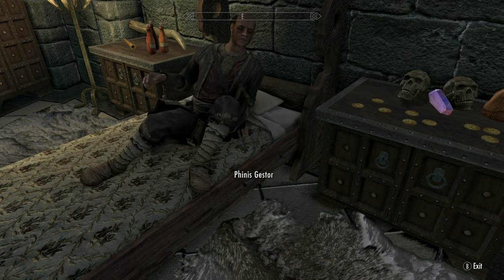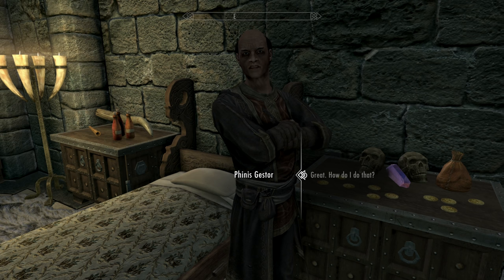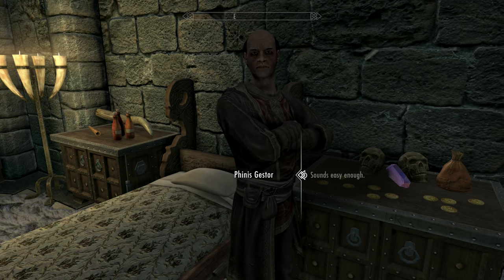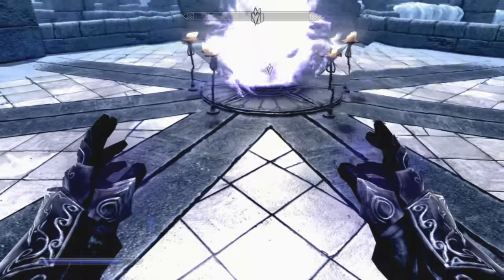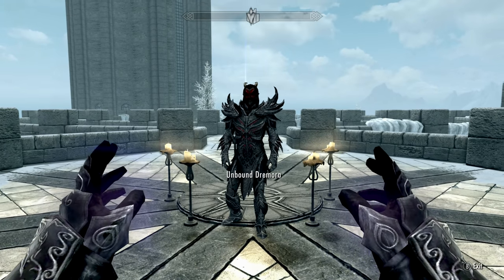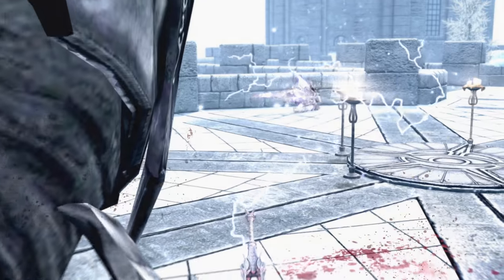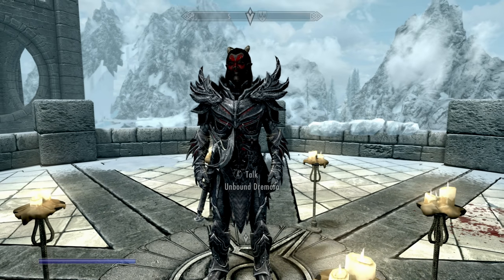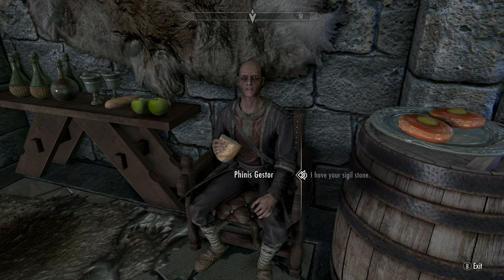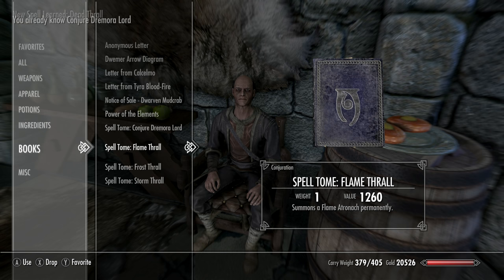Now we'll make our way to find Phinis for the Conjuration ritual spell. Ask him if there's anything else to be learned about Conjuration — he'll give you a spell to cast at the top of the college. Go to the top of the Hall of Attainment, cast the spell, defeat the Dremora, and grab the Sigil Stone. Go back to Phinis, then buy the other three master Conjuration spells. In total there's Flame Thrall, Dead Thrall, Storm Thrall, and Frost Thrall. When you conjure these creatures, they last forever. Dead Thrall lets you bring back a dead human NPC — they'll be with you forever.